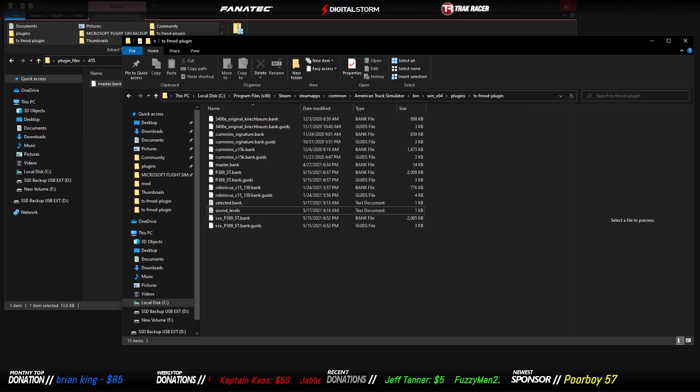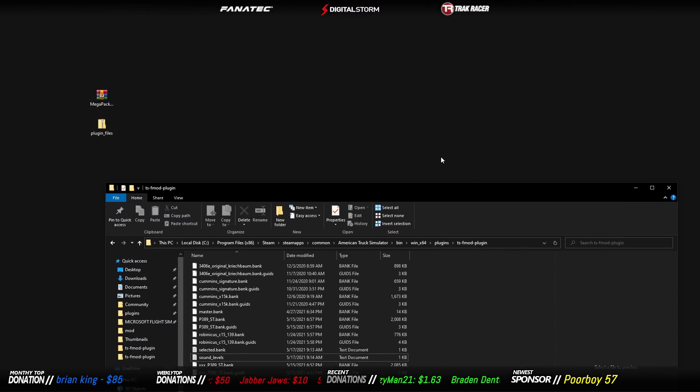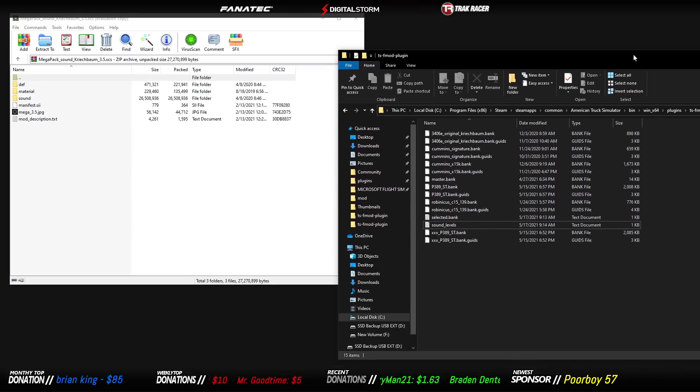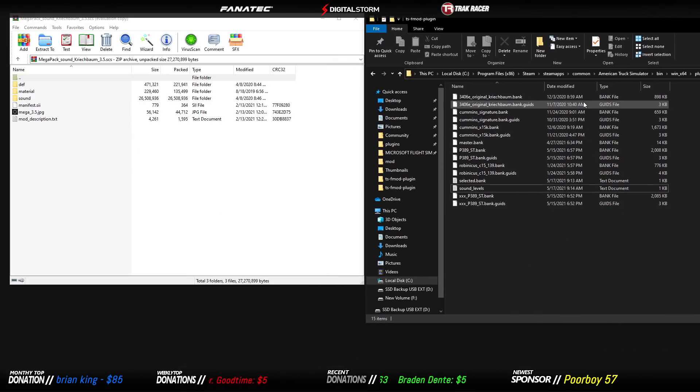Now let's get some engines in there and then I'll tell you how to get them into the game. If you've downloaded WinRAR or Seven-Zip, no difference — they operate the same, I just prefer WinRAR. The cool thing WinRAR does is let you look inside SCS files without actually extracting them, so you can copy and paste out of those files without ever having to unzip them. Open up the sound pack from the engine sound pack share mods file in your downloads folder.